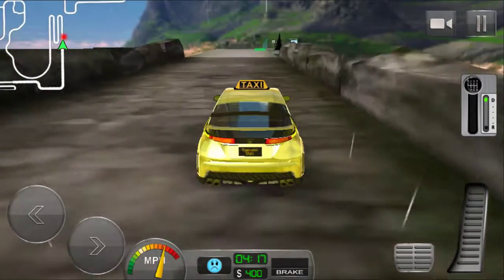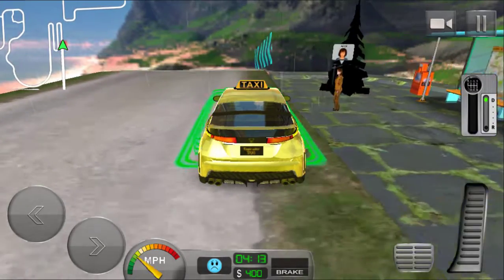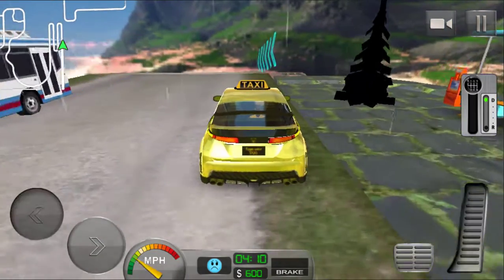I have given you the link in the description — go there and download. Never forget to subscribe to my channel. Here is Alice entering my car. I will drop her to the destination red signal shown in the map.